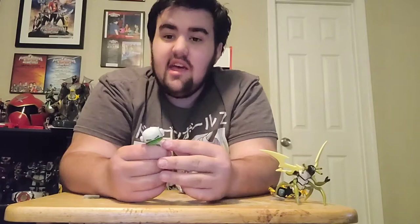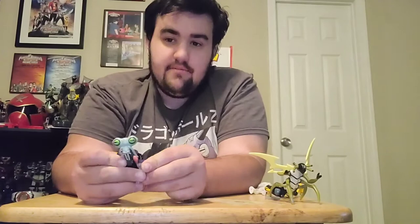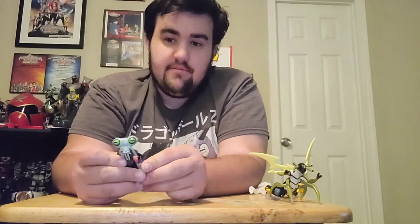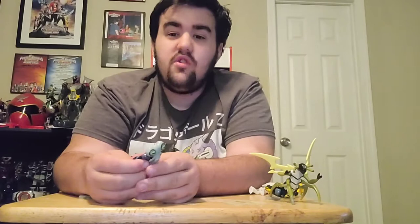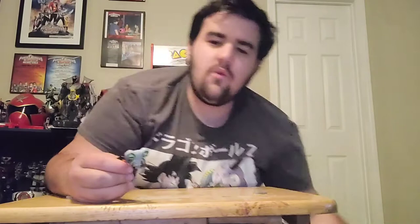Azmuth — he is the species of Grey Matter. If you saw the reboot movie, he was in there too. He was the inventor of the Omnitrix. You know how old he looks? He's actually quite young, because in the Grey Matter world, the older you look, the younger you are, and the older you get, the younger you look. Wish that worked in real life.